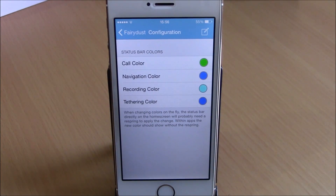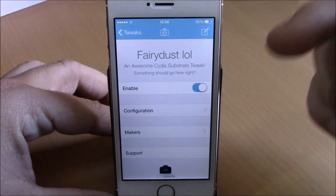What's up guys, this is iReviews. In this video I will show you a Cydia tweak called Fairy Dust. What this tweak does is that it allows you to customize the color of the call bar, the navigation bar, the tethering bar, and also the recording bar. Now if you go to the settings of this tweak,